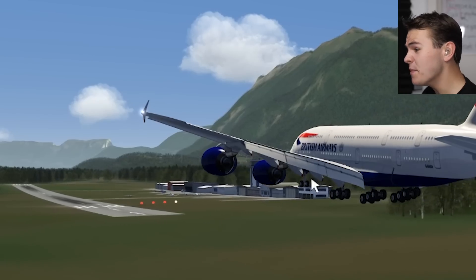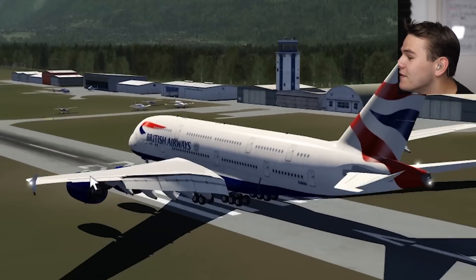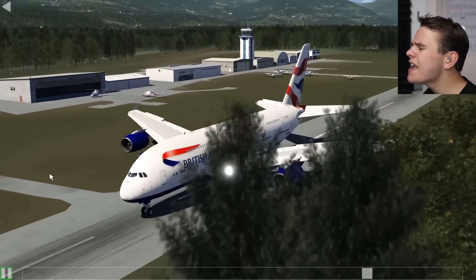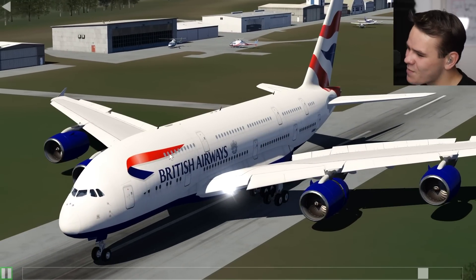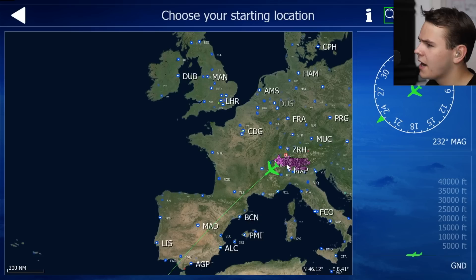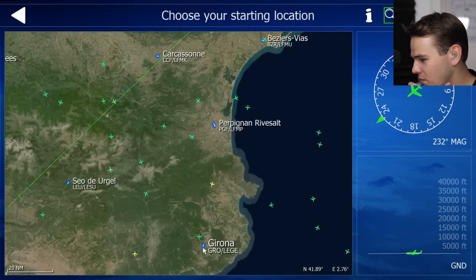We did kind of land on the displaced threshold. Now going full power into the stopping. This plane they added into the AeroFly simulator isn't completely brilliant — it's not perfect. For example, you can't even see through the window. Thanks to this A380, I'm kind of running out of runway now. This is quite a bit embarrassing.